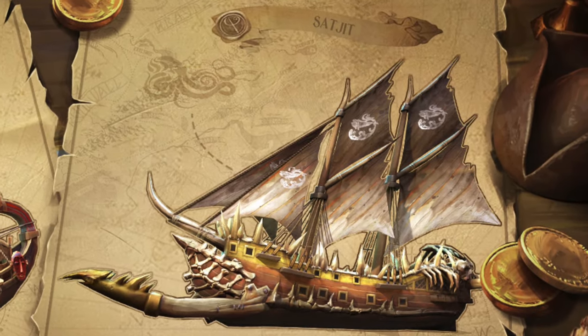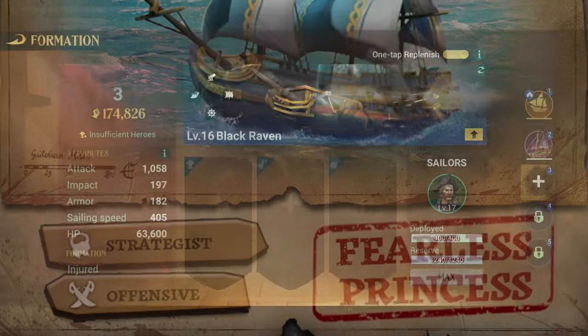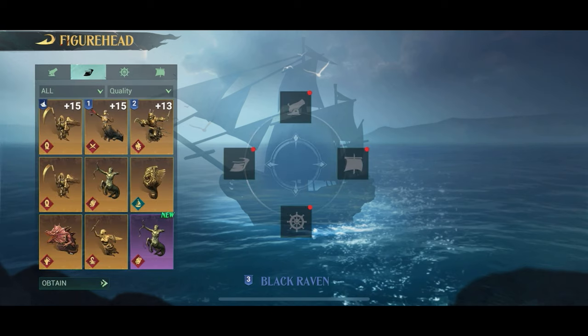Back in the real world most people are probably in season 2, and then you can use the Fearless Princess. Failing that, you can use the Black Raven. You can also choose to put an artillery build on your flagship — it's completely up to you.